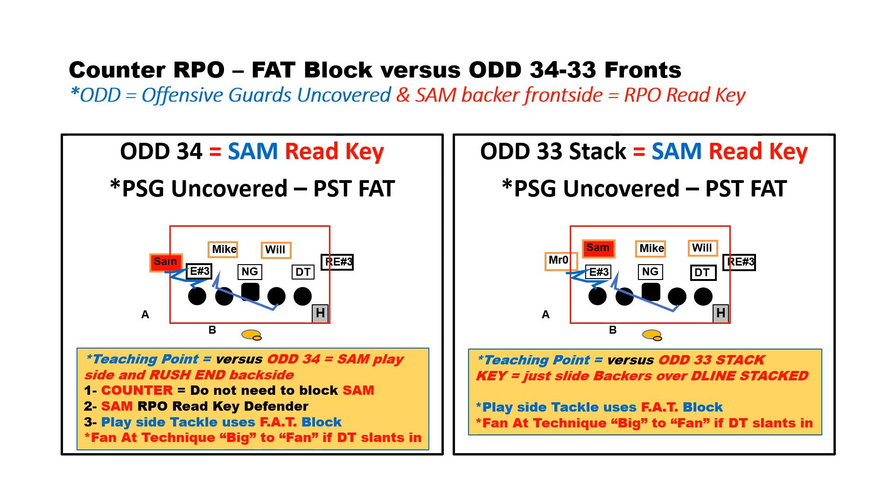Now we'll look at our counter gap RPO where we use a FAT block technique versus these odd 34 or 33 fronts. On the diagram on the left, we've got an odd front because the left guard is uncovered, and it's a 34 because the Mike and the Will are right over those uncovered guards. The play side tackle — the left tackle — uses FAT technique: he's going to go big on the man over him for two steps. If that defensive end slants down inside, he's going to fan at the SAM backer and let the pulling right guard go ahead and kick or trap block that defensive end. On the right with the odd 33 stack, it's still the FAT technique reading the SAM backer stacked right over top. The left tackle goes and hits the DN for two. If he slants down inside, he can let him go and fan out to the SAM, and nothing changes.